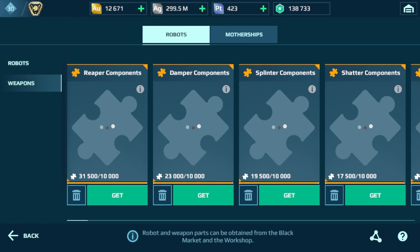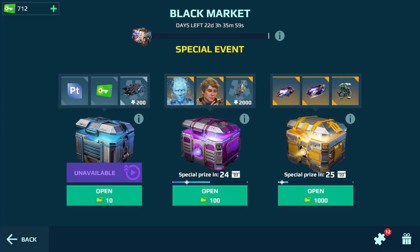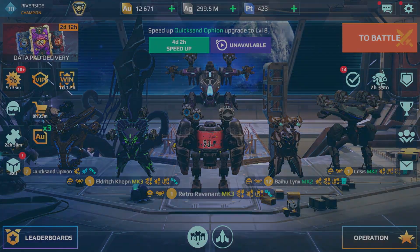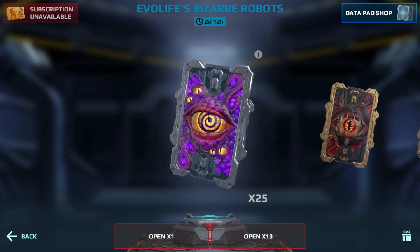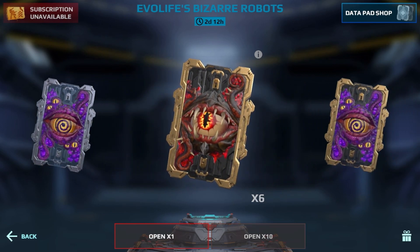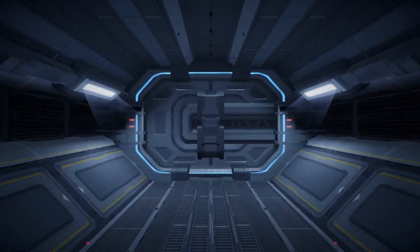Okay, so we have two Dampers, one Tamer, one Trickster, and one Deceiver. Not bad - and we got the ultimate data pad too, which is the whole reason why I bought those. So now we have 25 purple silver, six red gold, two purple gold, and then an ultimate data pad. I really hope I get an Ocho out of this - at least one.